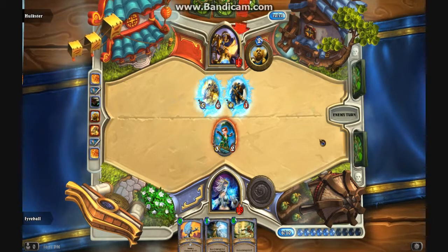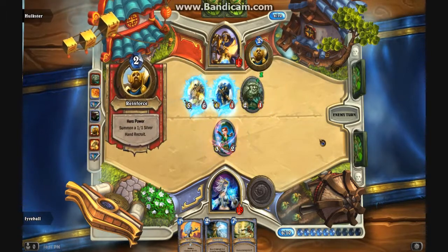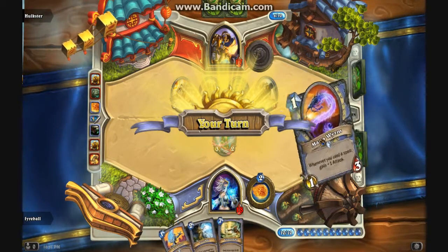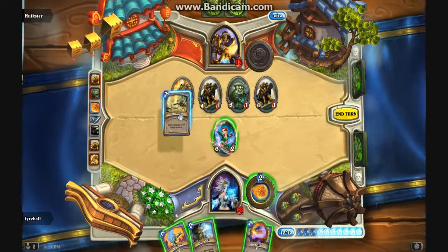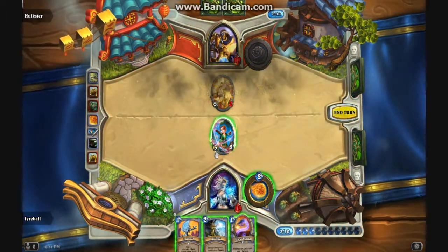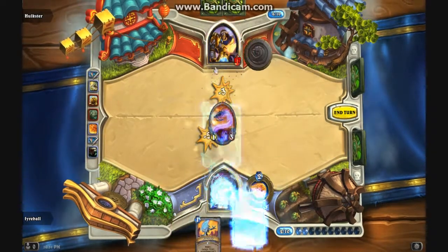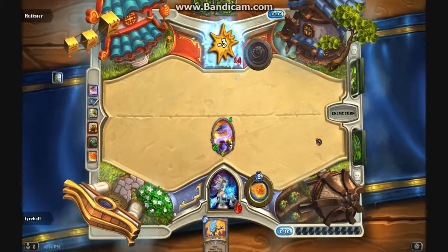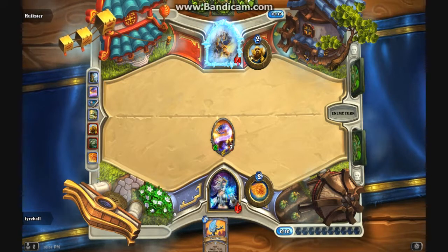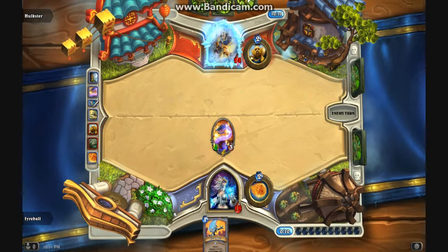I am in Bladestorm range. That's fine. It might Bladestorm. I feel like we're just going to play it safe. Frost Nova golden. Now he can Hammer of Wrath, which would kill it. Let's see what he can do. He might be able to do that six heal — Alexstrasza! Okay, hehehehe.